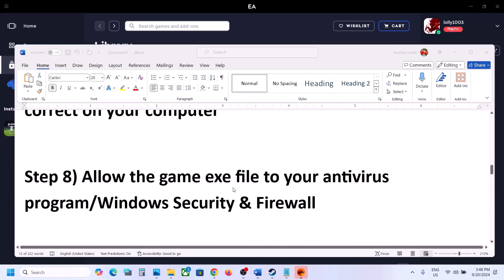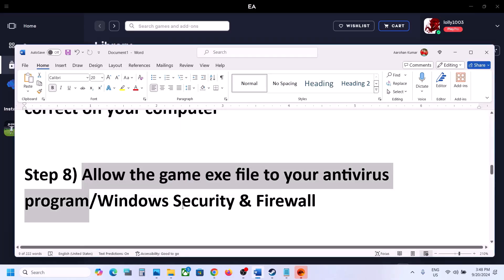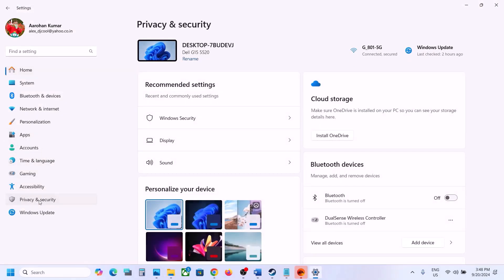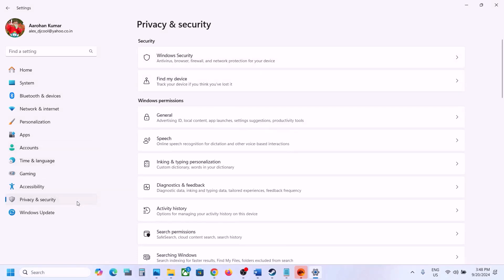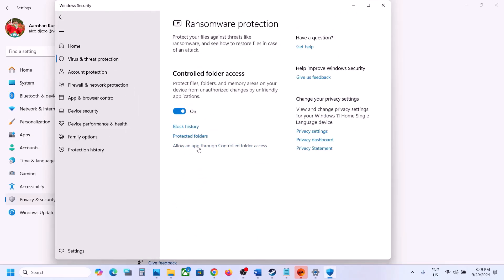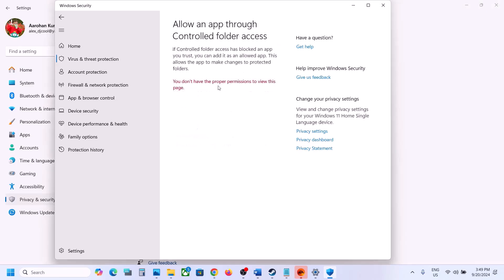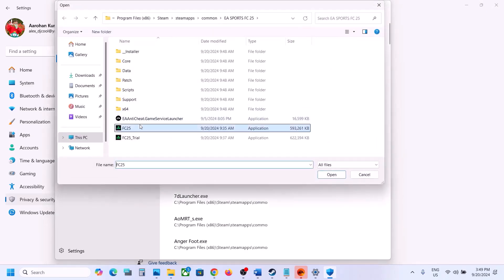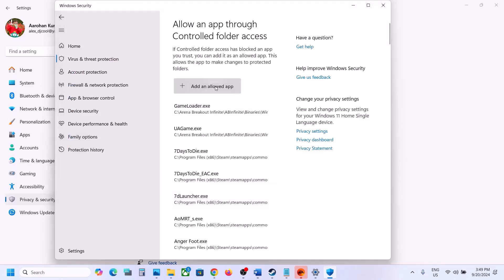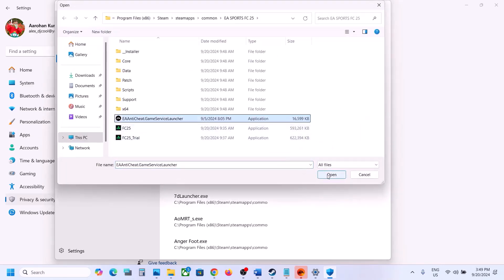Next step: allow the game exe file in your antivirus program. If you use a third-party antivirus like Avast, Norton, Bitdefender, or McAfee, add the game exe file or the complete game folder to its exception list. If using Windows Security, go to Settings, Privacy and Security, Windows Security, Virus and Threat Protection, scroll down to Manage Ransomware Protection, click 'Allow an app through Controlled Folder Access,' click Yes to allow, then click 'Add an allowed app — Browse all apps.' Go to the game installation folder and select the game exe file and all other exe files, including the EA anti-cheat game service launcher.